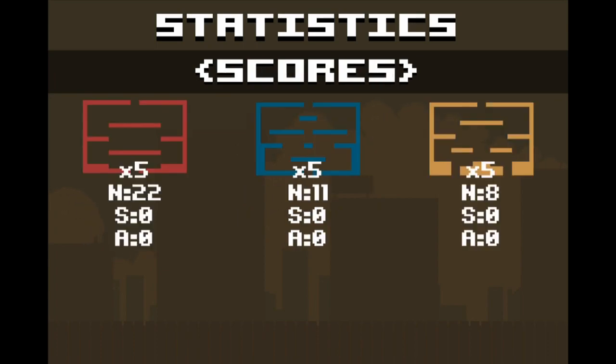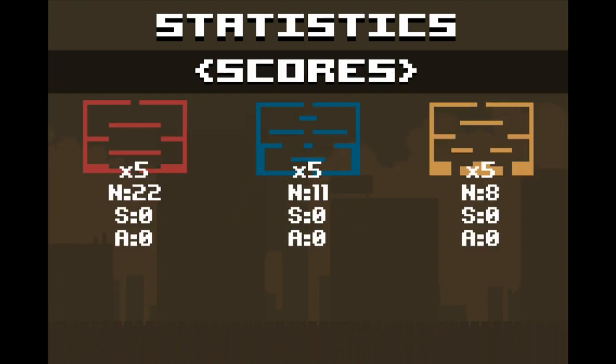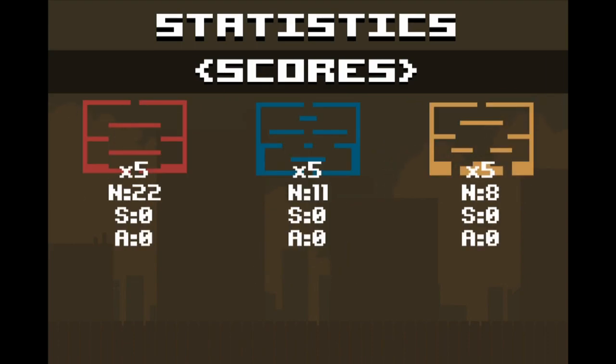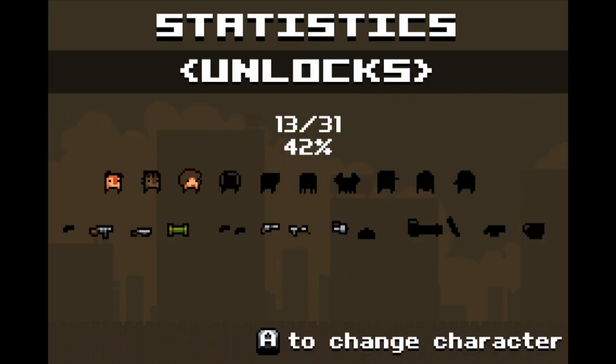Under statistics, we can see our general score, what we've got for crates, kills, deaths, and how much time we've put into it — I've actually reset several times, so I do have more than that. We also have what you've achieved in each of the stages, how many of the various enemies you've taken out, and here are the unlocks. You have all those characters that you can unlock through different methods, and then there are all those weapons that we can unlock as well.